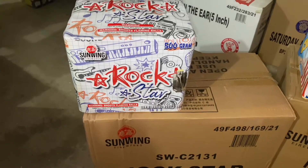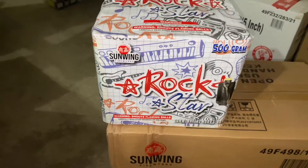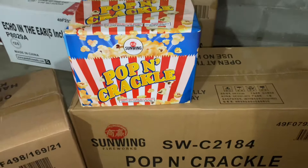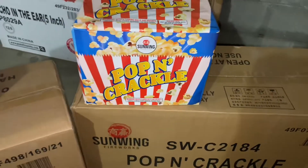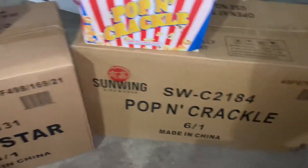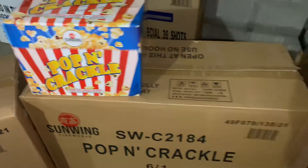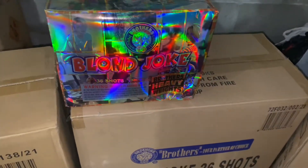By Sun Wing — it's my first time getting their product. This Rock Star 500-gram cake, I like this so I had to pick that up. Another Sun Wing 500-gram cake called Pop and Crackle — I seen the video and was pretty impressed. I had to grab that, and it comes six in the case. The other ones had like four in the case, but this one has six — I might give me another one because I'm pretty impressed.